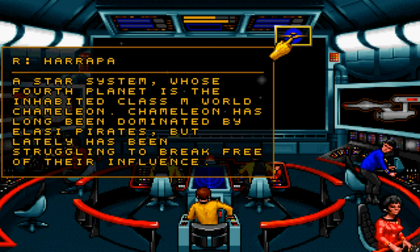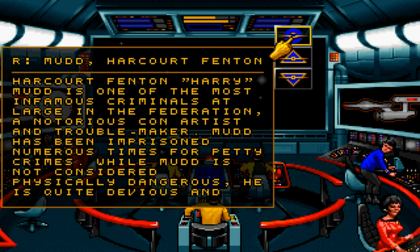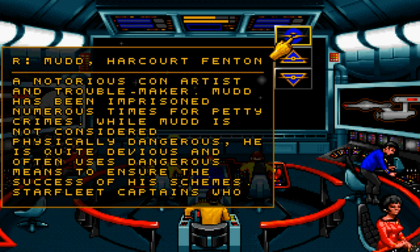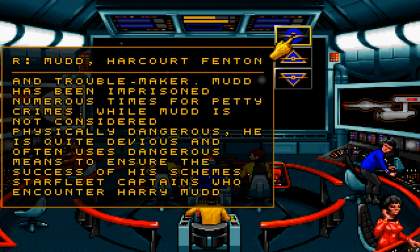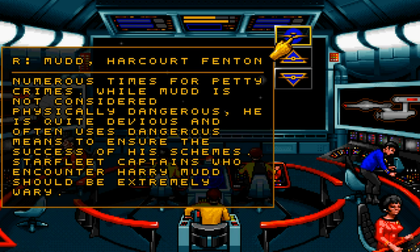Harapan: a star system whose fourth planet is the inhabited Class M world, Chameleon. Chameleon has long been dominated by Elasi pirates, but lately has been struggling to break free of their influence. Mudd — Harcourt Fenton, Harry, Mudd — is one of the most infamous criminals at large in the Federation. A notorious con artist and troublemaker, Mudd has been imprisoned numerous times for petty crimes. While Mudd is not considered physically dangerous, he is quite devious and often uses dangerous means to ensure the success of his schemes. Starfleet captains who encounter Harry Mudd should be extremely wary. Well, that's putting it lightly, ma'am computer.